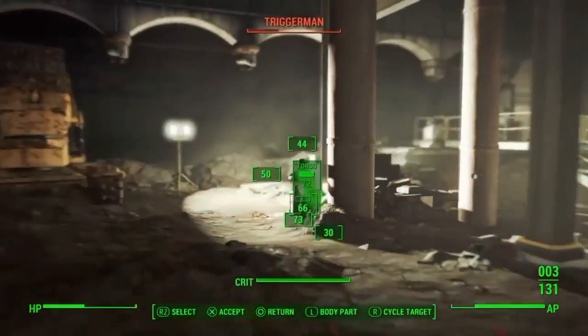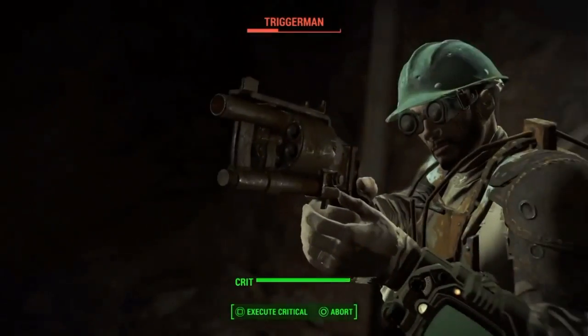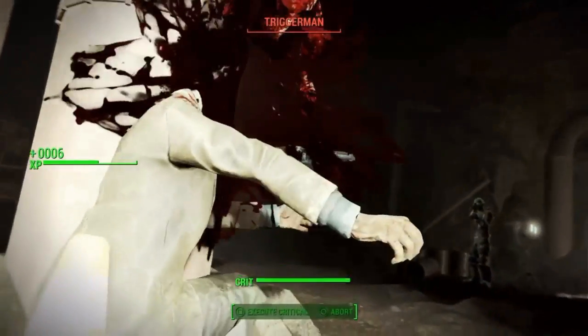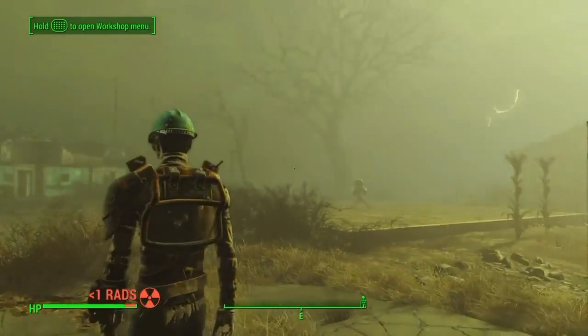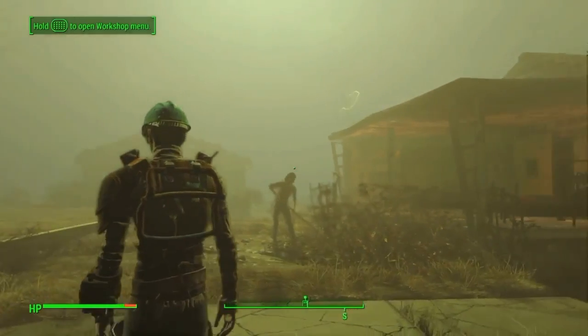Now there's actually a really good system in Fallout 4 where you can tag items, which is what I'm going to show you in a second, and it means when you're scavenging around, if you're only after certain items, it will flag them up.